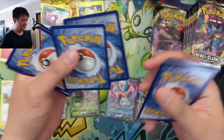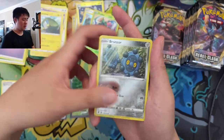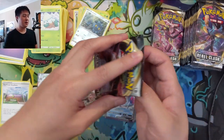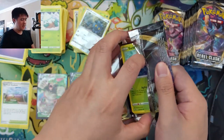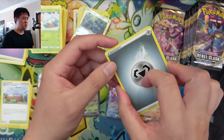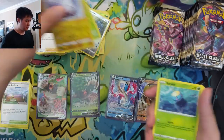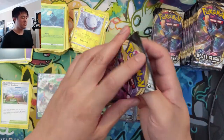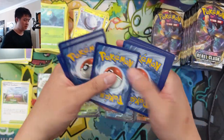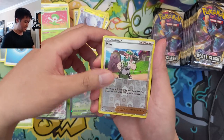One thing to mention about the Patreon: one of the tiers will be kind of like a dams thing where if you want, you can purchase some product from me at cost. The Patreon support goes toward shipping — we'll send just the good hits to you through USPS. I'll cover shipping for everyone in the US; if you're international we'll have to work something out. That will include Hidden Fates tins for the month of June, so if you missed the opportunity to pick those up for cheap, check out the Patreon.